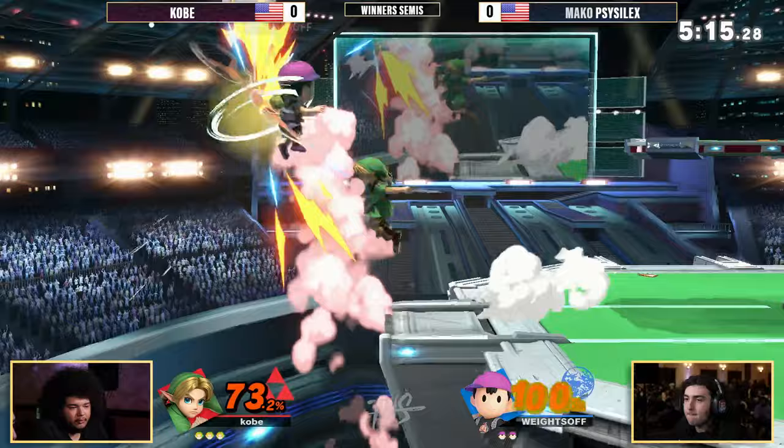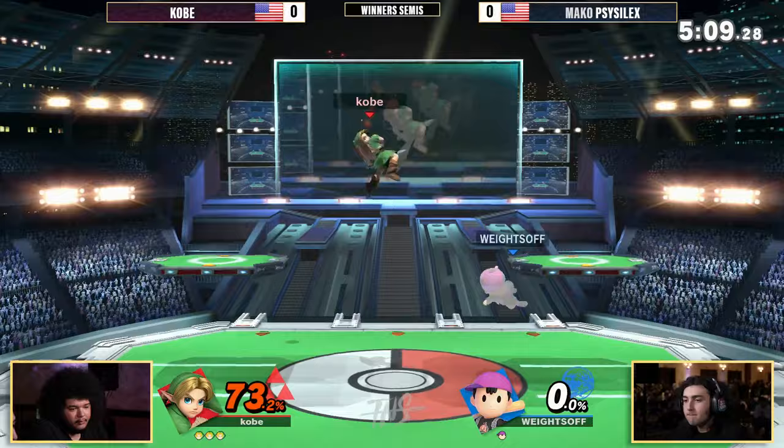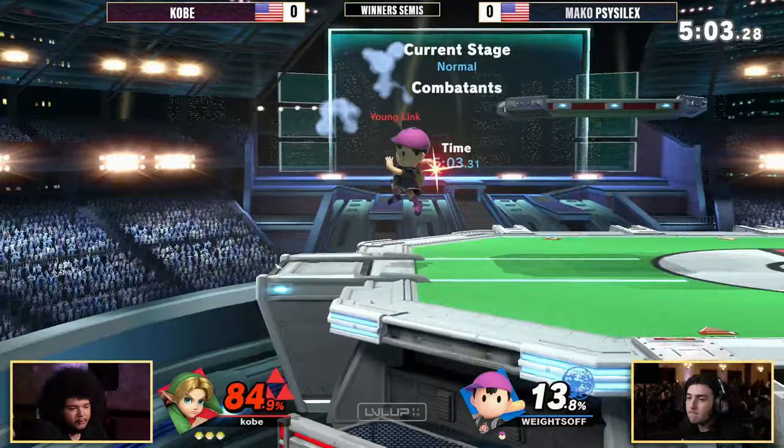I love the setup there from Kobe — the boomerang to bring him just a little closer so he can get that up B. That was clean. Down tilt off the ledge into the boomerang. Kobe looking good. He's one of the last few Young Link players out here really doing it.